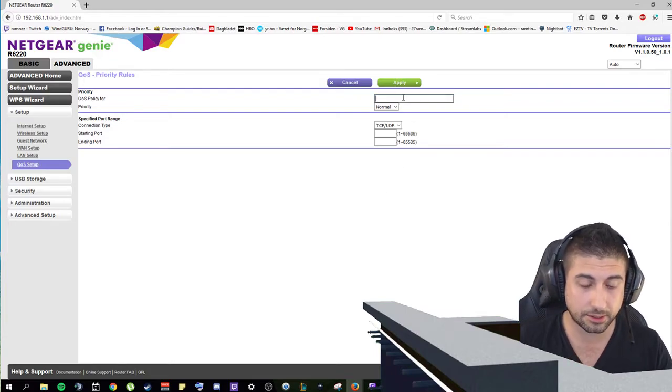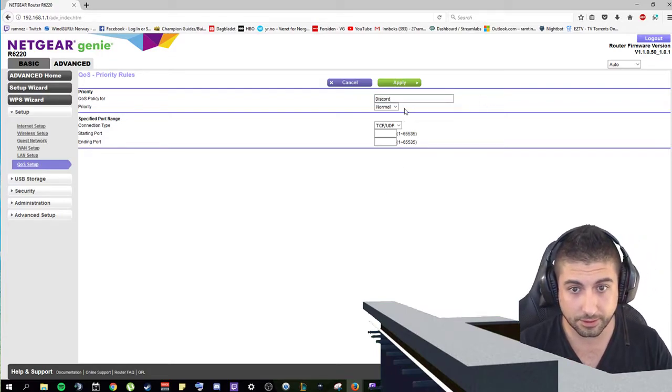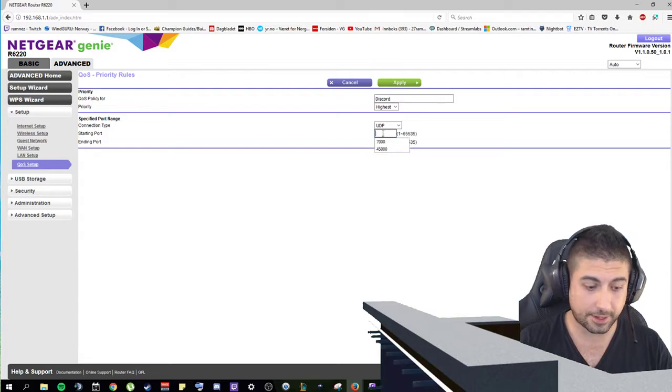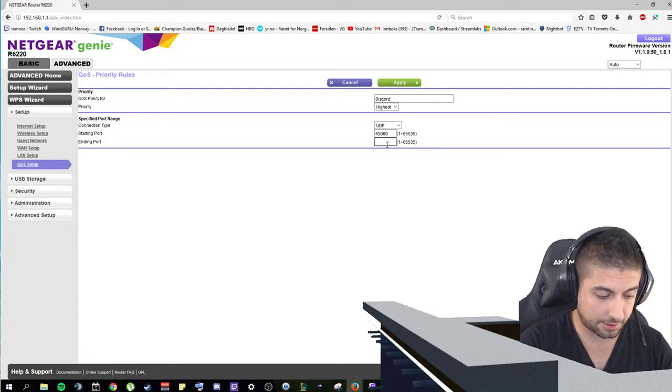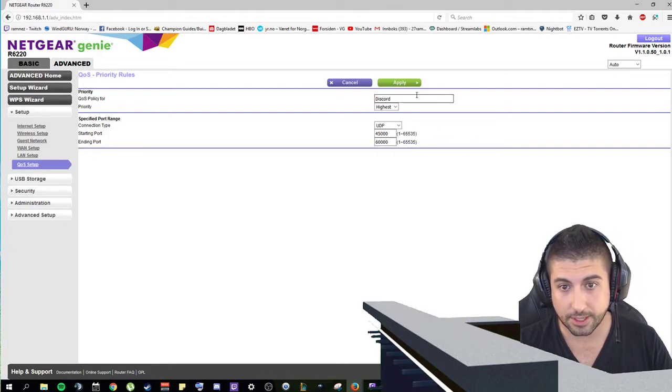Do the same: add a new application, write Discord, priority Highest, protocol UDP. Then type 45000 to 60000 and then Apply.